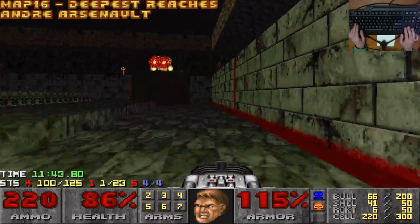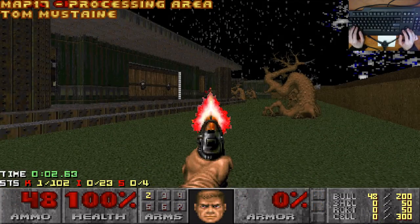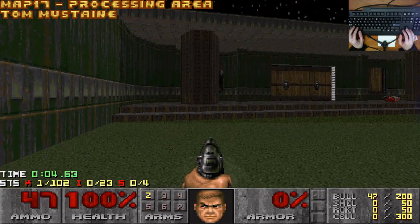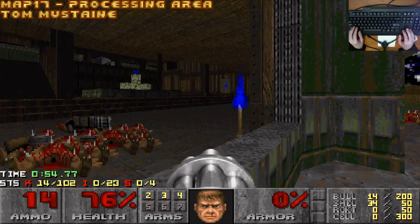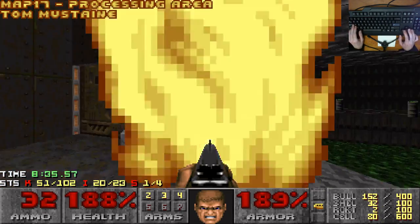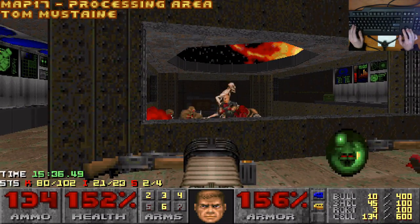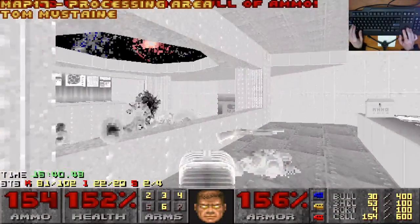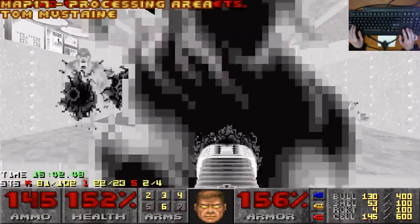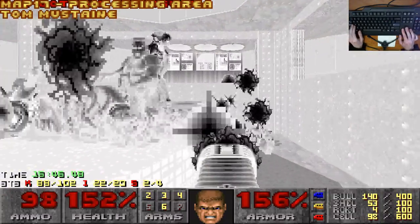It still has bizarre map progression that to me at least feels like a chore. Tom Mustaine tech base again, but this time with a grand manor theme. The start is quietly a little dangerous with some distant chaingunners. Archviles are placed in some pretty wicked spots too — if you miss the invuln here, the ambush at the end can get pretty out of hand. We know what Tom has to offer by now: decent visuals, decent understanding of map flow, and decent combat. Nothing stands out as being spectacular, but it's fun enough classic Doom. Thumbs up.